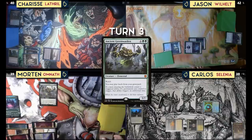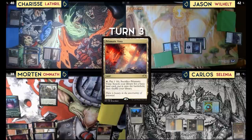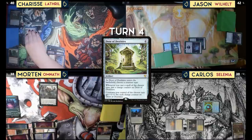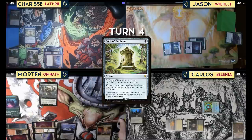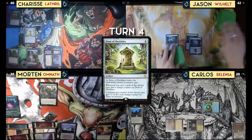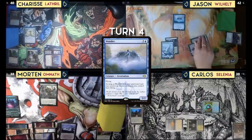Play a Primitive Vista. Play Ancient Greenwarden. Play a second Primitive Vista as my second land this turn, crack it to find one more land, and pass. Play Nykthos, Shrine to Nyx, then play Door of Destinies — naming Elves. It's actually a surprise deck — not slivers! And pass.